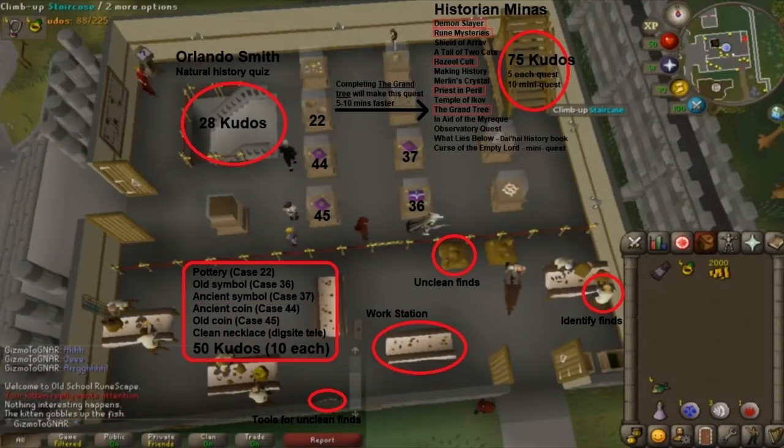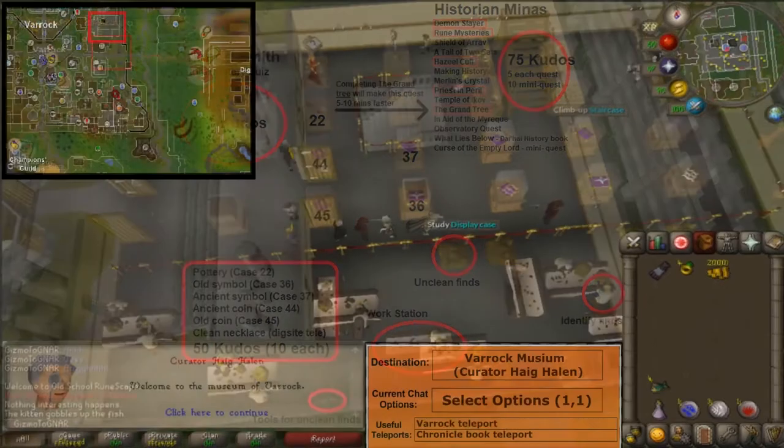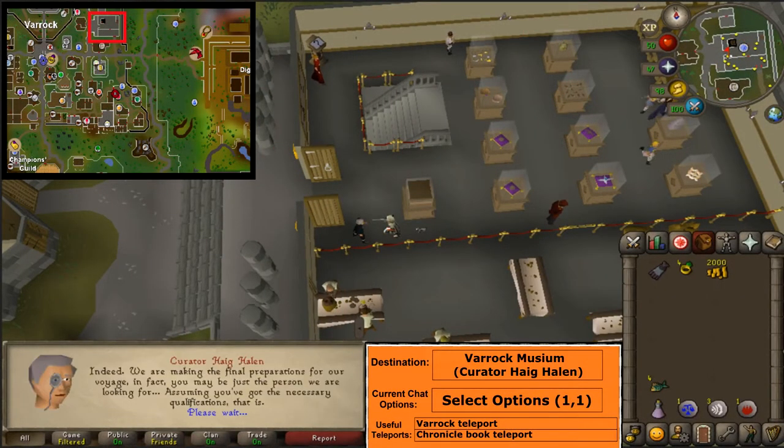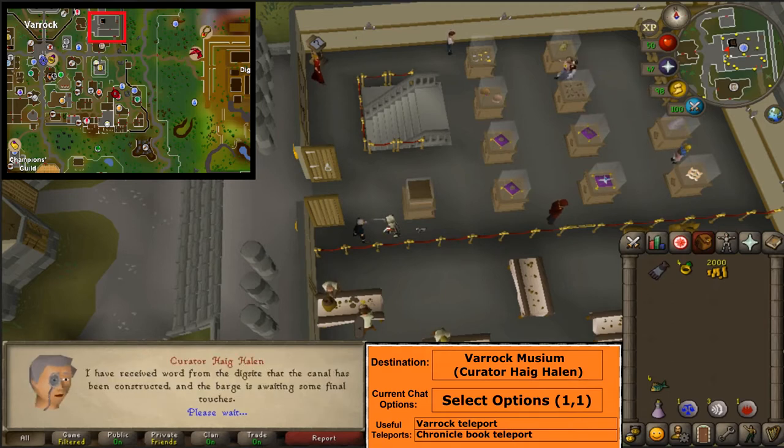Here's a diagram showing how to get 153 kudos. You must have at least 100 kudos before starting this quest. At the Varrock Museum, talk to Curator Haig Helen. Select option 1 and 1 again.